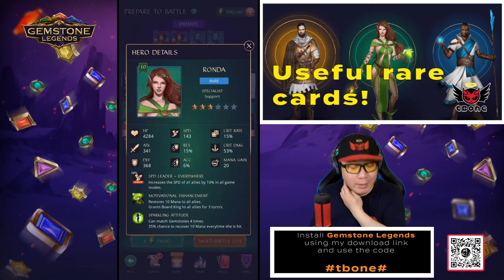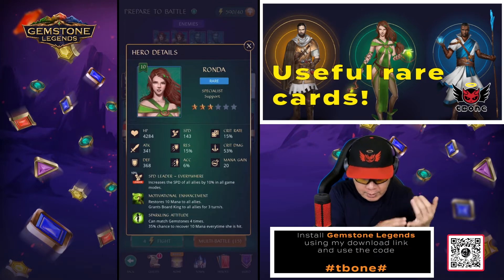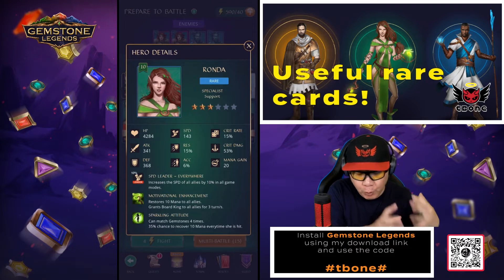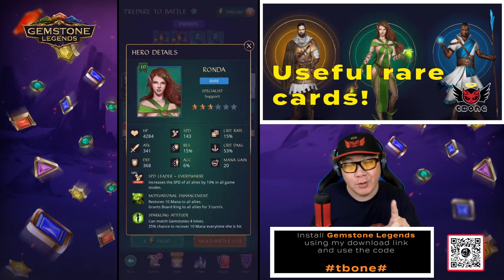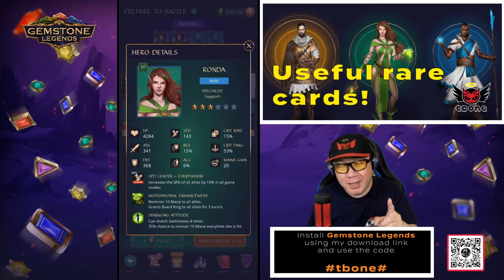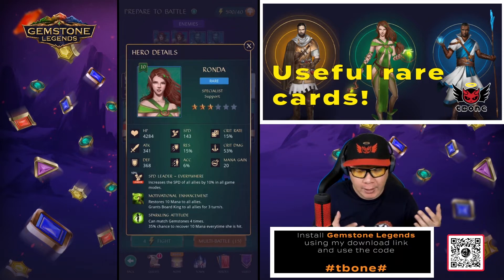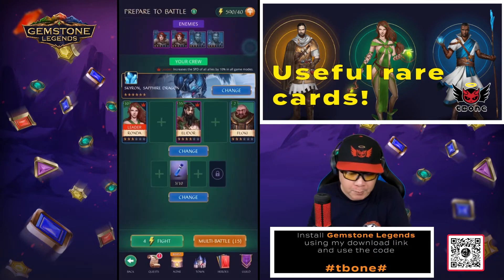But the card that I think is really cool is Rhonda. Rhonda is a rare card, and her ability is as follows: she will restore 10 mana to all your allies, and then grants Borg King to all allies for three turns. Borg King as a status means that you will be able to do four gem matches instead of three — so you get one extra match. That one extra match can make a huge difference in your game. You can gain more damage, you can gain more mana, and this is for all of your allies for three full turns. She herself will always have the ability to do four gem matches as a passive ability. And when she gets hit, she will also recover mana.